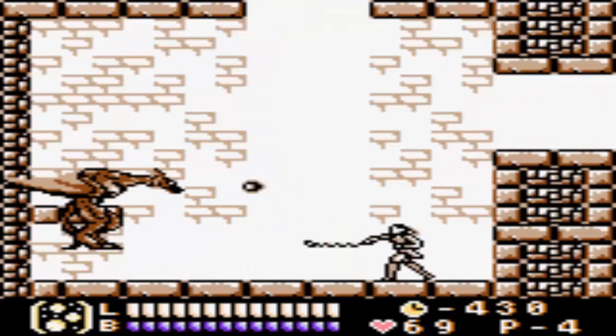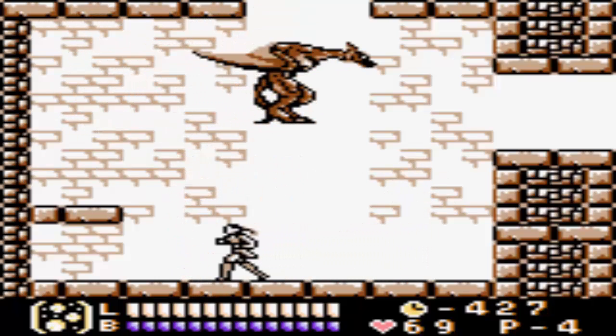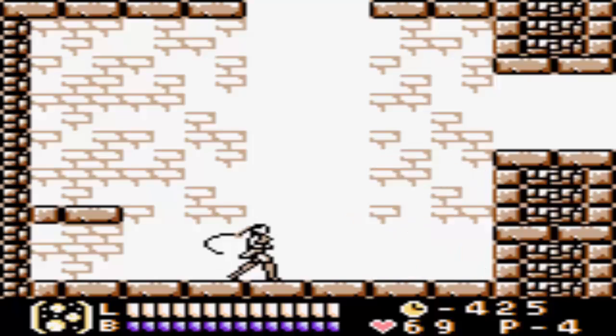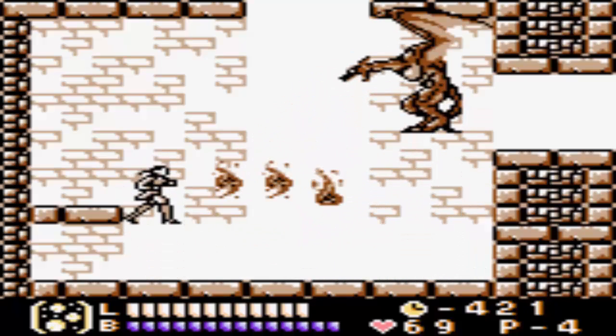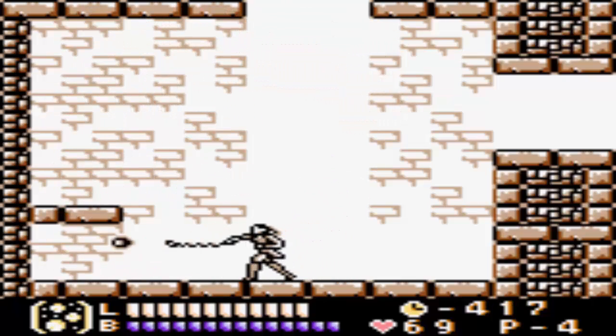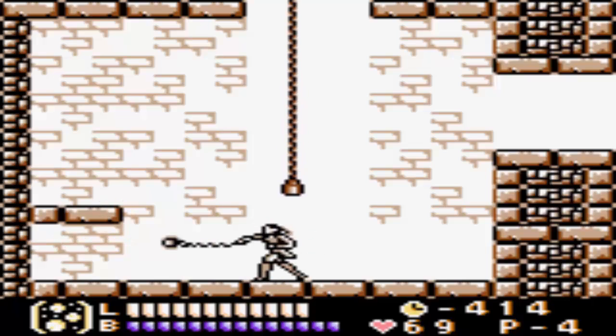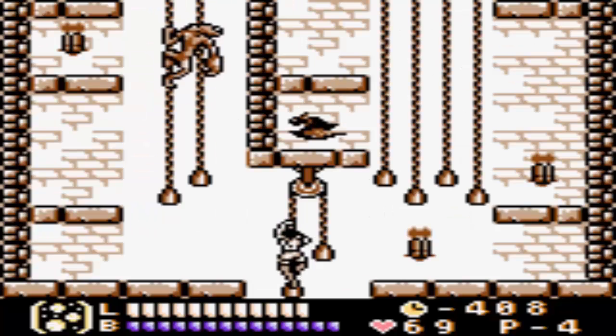Oh, it's a mid-boss. This guy's pretty easy. Just attack the flames and he'll kind of go to the other side. Just stay far away so he won't run into you with a long neck. You should be good to go. Yeah, that's a mid-boss — technically a boss, but they're usually not very difficult. You can usually kill them pretty quickly.